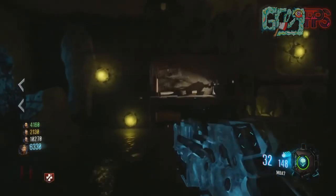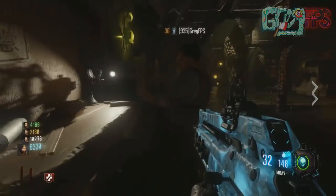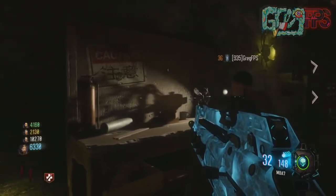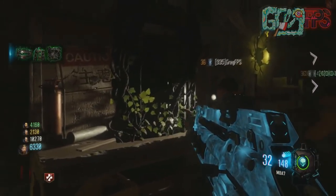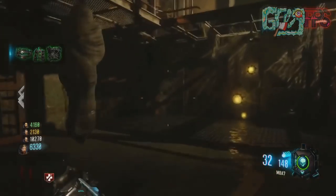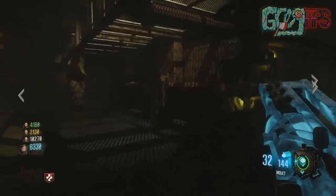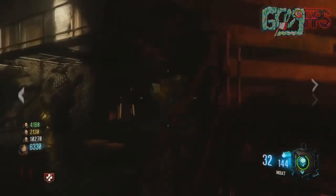Hey, what's up soldiers, my name is Greg FPS, welcome back to another Call of Duty Black Ops 3 Zombies video. Here on Zetsubo no Shima, this is going to be how to build the zombie shield. It doesn't have the boost effect this time and it has different features — it looks a little different than we've seen before on maps like The Giant, Der Eisendrache, and Shadows of Evil.